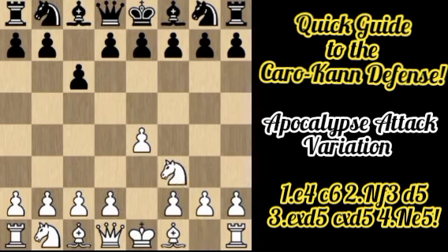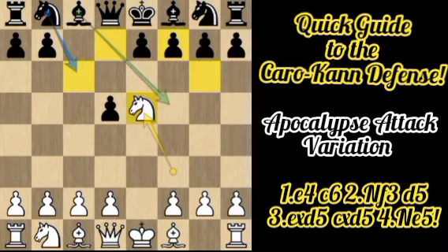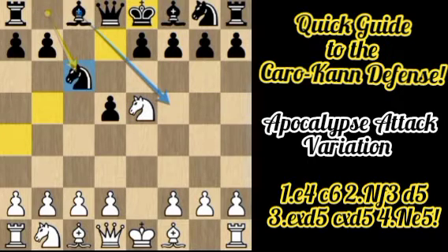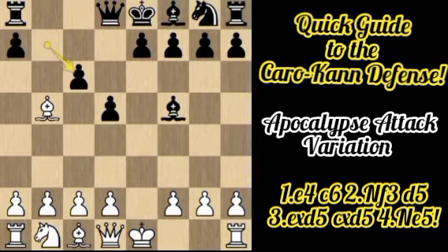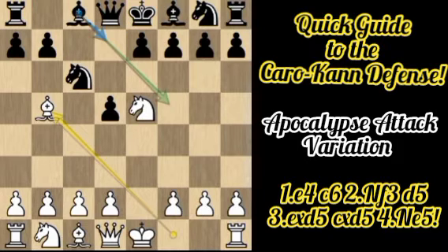Going back to after e4 c6 Nf3 d5 exd5 cxd5 Ne5 — the Apocalypse Attack — Black should not play Bf5 but instead play Nc6, because after Bb5 pinning the knight, if Black plays Bf5 it is again a blunder due to Nxc6, bxc6, and Bxc6 — a fork.